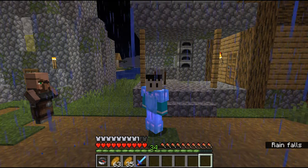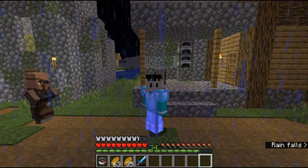For materials, what you need is a splash potion of weakness and a golden apple, once you have your zombie villager.